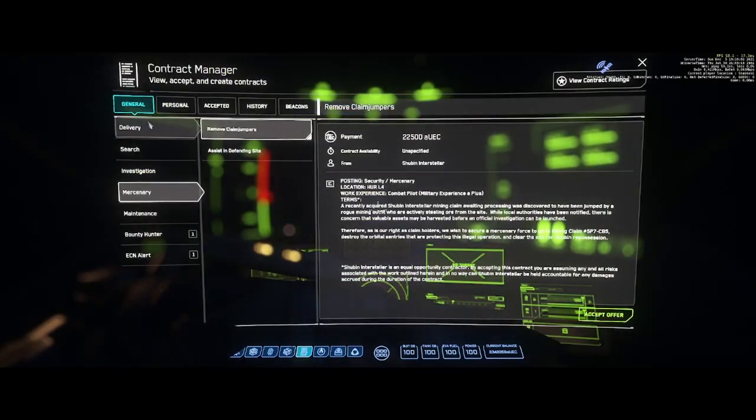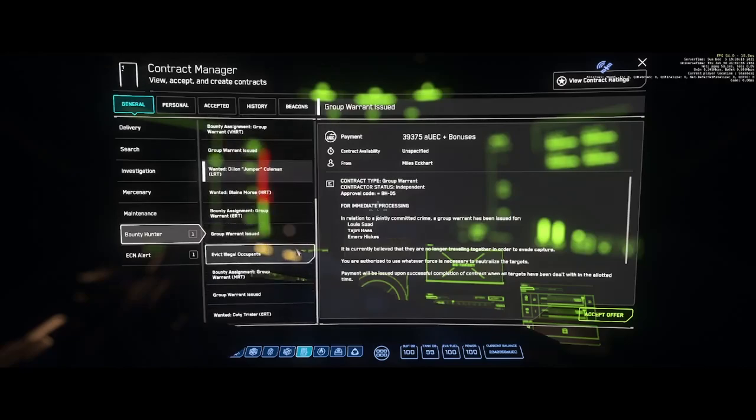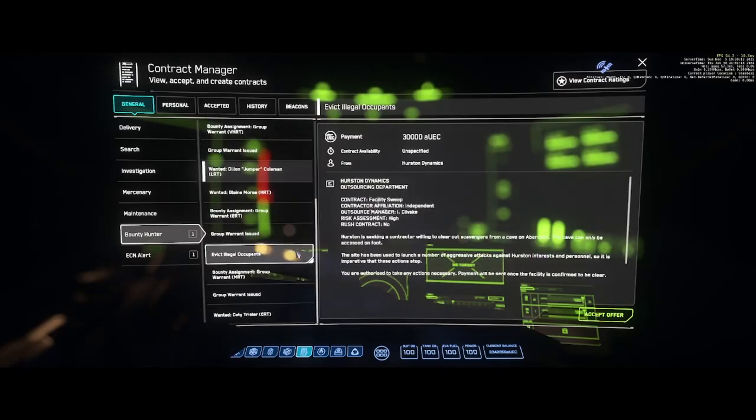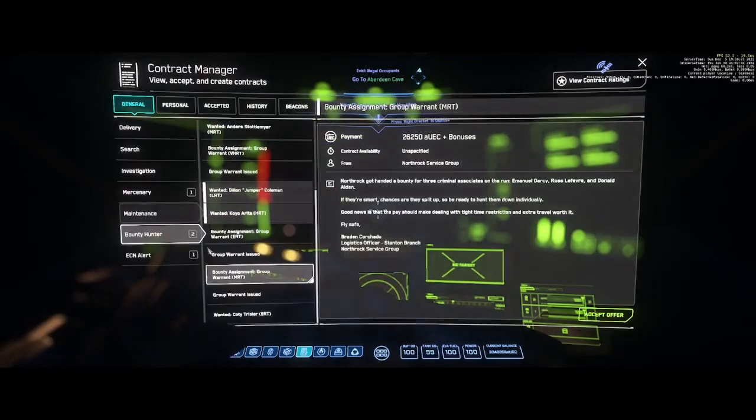Now we go back to the general page, come down to Bounty Hunter, and look for a couple of different missions. The first one is Evict Illegal Occupants — this is the early cave mission you're going to see. I'll go ahead and accept this, and we're going to go to the cave on Aberdeen.